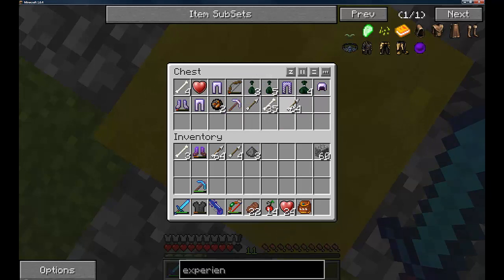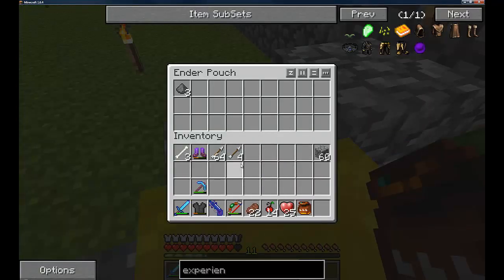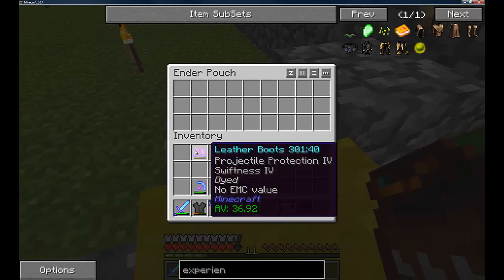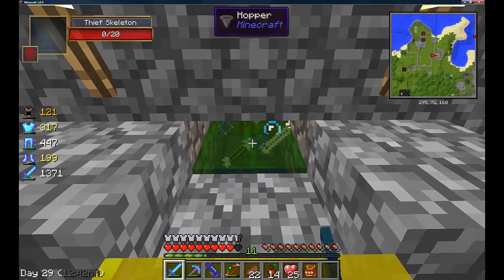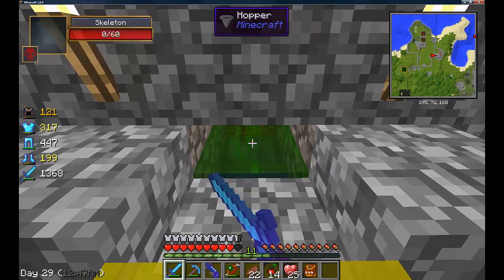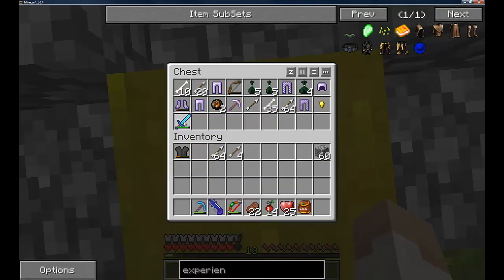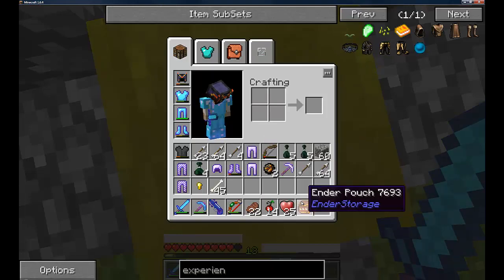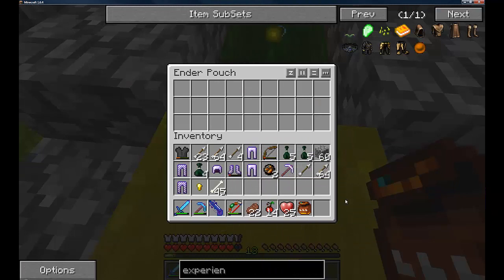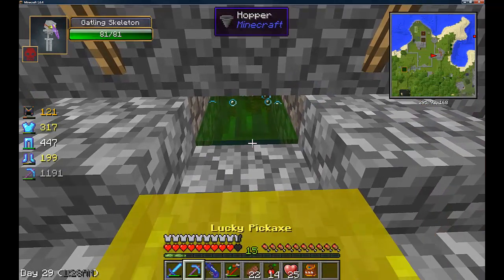With the ender pouch it empties itself, which is pretty cool because I can just do what I want now. I also put hoppers there because you have those thief skeletons which will steal your gear — my diamond sword would go straight into there rather than them ending up with it. That's why I got the ender pouch, so I can keep emptying my inventory and it won't get lost.